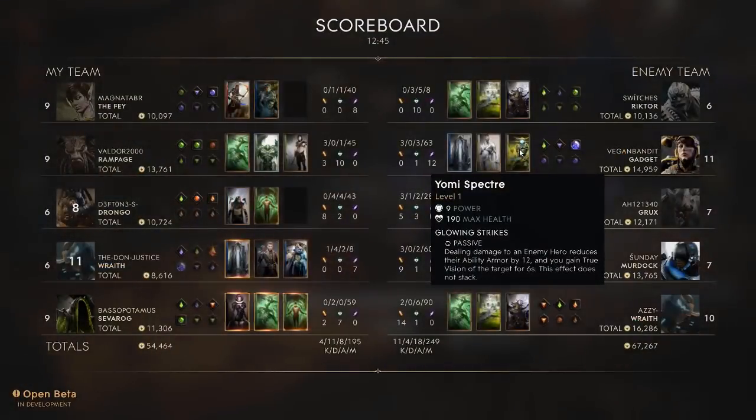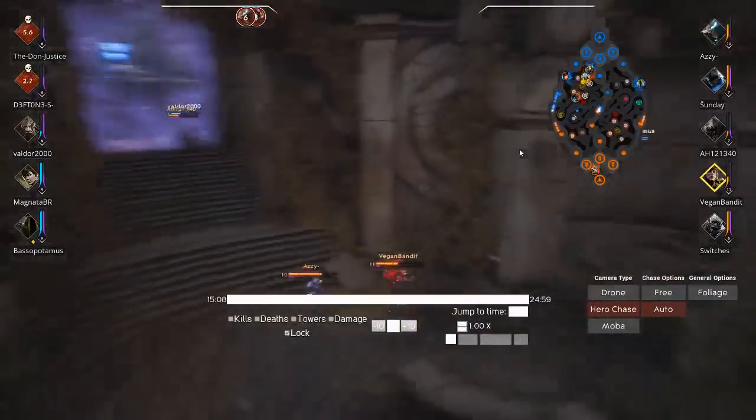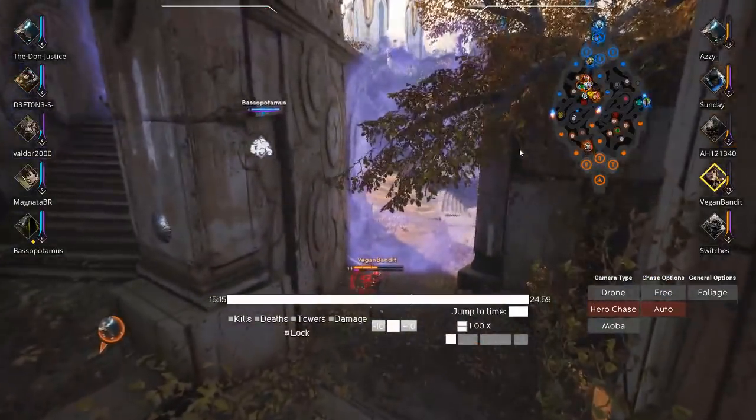The other good thing about Yomi Spectre is it gives you true vision of the target for 6 seconds. So for example, if an enemy Wraith uses their ult defensively to get out, you just drop an ult or a slow on their position and you're going to see everyone for 6 seconds. That's a lot of team utility there.